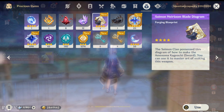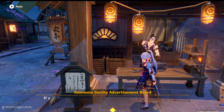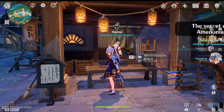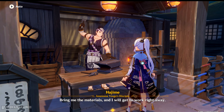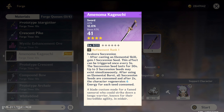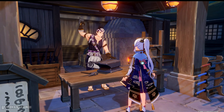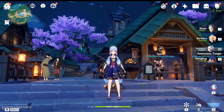Now that we have the blueprint we can use it. We can talk to this blacksmith right here. I don't have the materials needed for this weapon, but at least now we know how many items we need. It's called the Amenoma Kageuchi, which is technically a katana — if you're into katanas and anime, this one's for you.